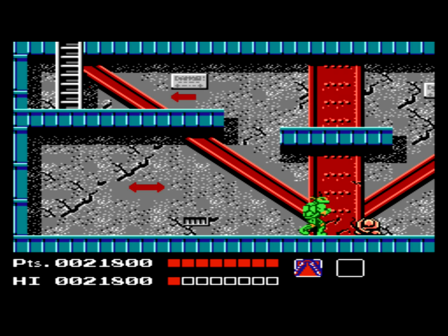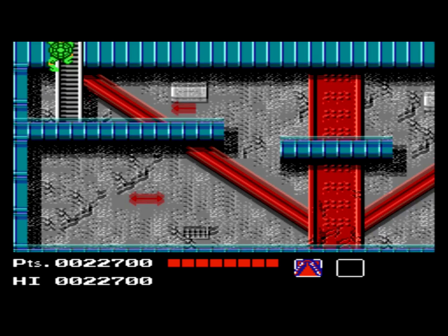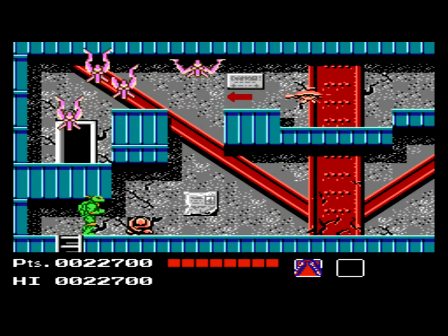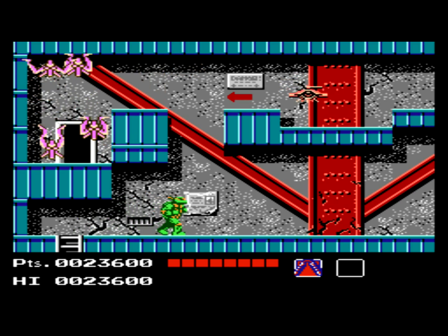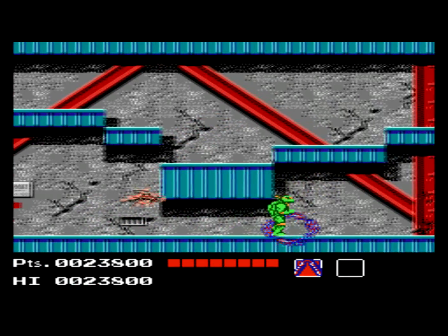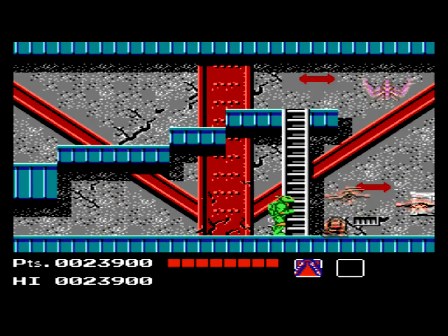Over here, we have to take out another chainsaw guy, and then one of these guys appear who can only be attacked when he's standing up looking at you. Sometimes when walking towards you, he'll just stop and duck back down — you won't be able to hurt him — and other times he'll fire a big wave out at you, in which case you'll have to dodge it or take the hit. After he's done, we move up to the top floor area of this building.